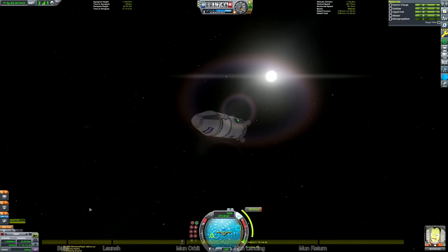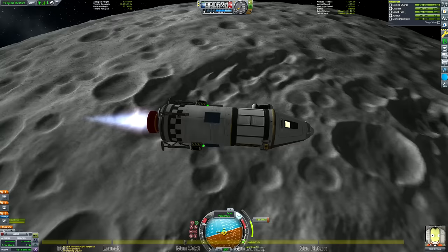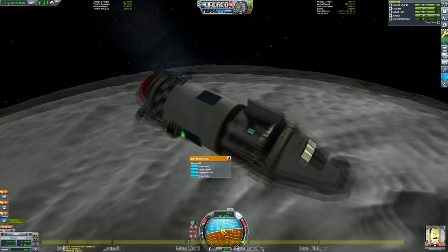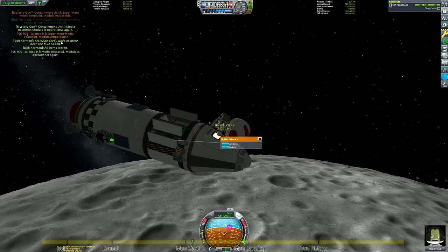Our burn time is 22 seconds, which means we're going to start burning about 11 seconds before we reach the maneuver node. Circularizing at the Mun is nowhere near as treacherous as Minmus because the surface terrain doesn't vary quite as dramatically, but I'm going to aim for a periapsis and apoapsis height of around 20 kilometers to ensure we're definitely clear of all terrain hazards. I'm running the science experiments again here because we are now in space just above the Mun surface, which gives us fresh science to harvest, and then we can start thinking about landing.